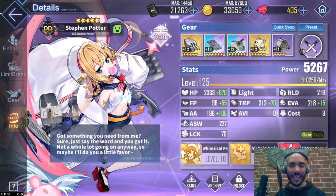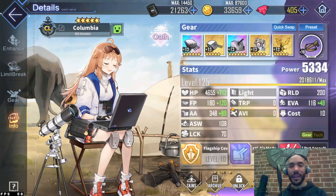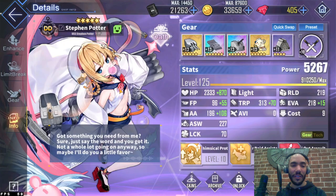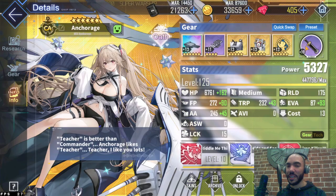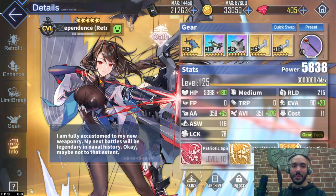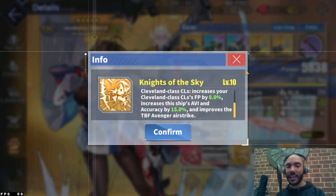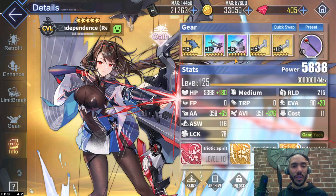These rainbow anti-air guns are the best for buffing the survivability of a vanguard ship - mainly because when airstrikes come in, this is the best thing at saving your vanguard while eliminating as many aircraft as possible. Both Stephen Potter and Columbia have that gun. Independence in most cases is still my top damage dealer because she gives a nice buff to Cleveland - in this case Columbia. Her accuracy and AVI buff works incredibly well, especially since everyone's using high EVA gear now.